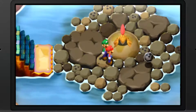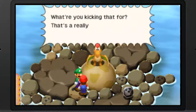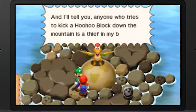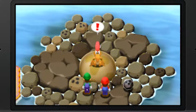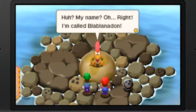Let's interact with this stone. Fools! What are you kicking that for? That's a really rare stone - it's called a hoo-hoo block. Anyone who tries to kick a hoo-hoo block down the mountain is a thief in my book. My name? I'm called Blablanadon.